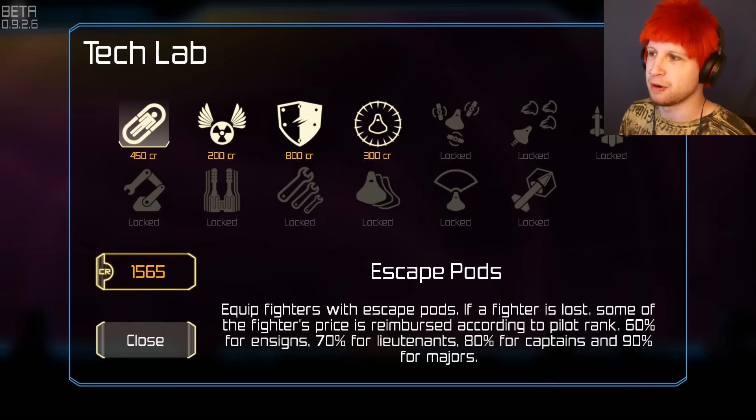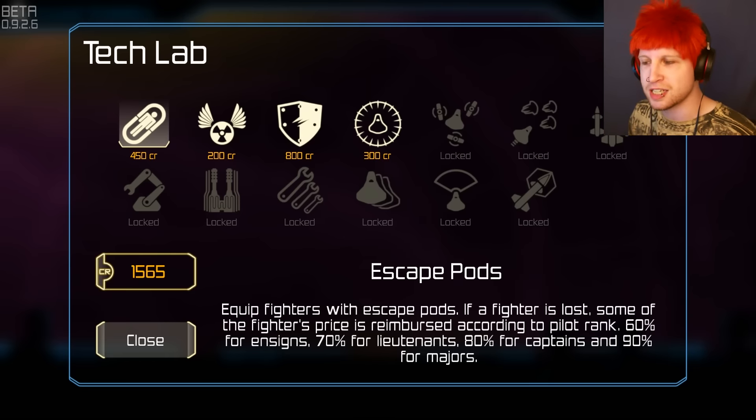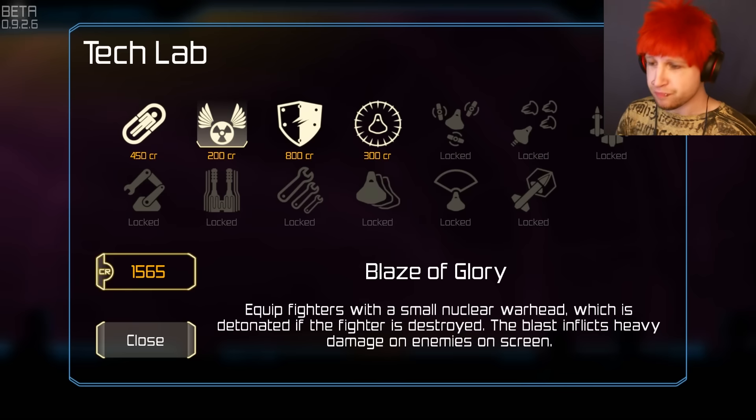We're going to go to the tech lab right now. As we're completing missions, we're getting credits — we get more credits based on enemies destroyed, I think. Your ships are also leveling up. For example, escape pods: if a fighter is lost, some of the fighter's price is reimbursed according to the pilot's rank — 60% for ensign all the way up to 90% for majors. So if you end up getting a really powerful ship that gets destroyed, you'll get a bunch of your money back.